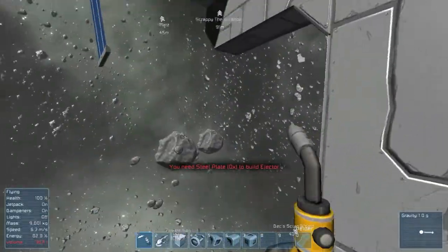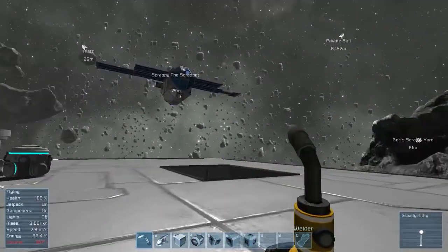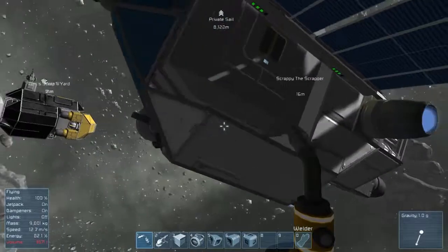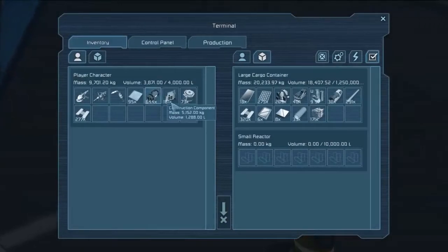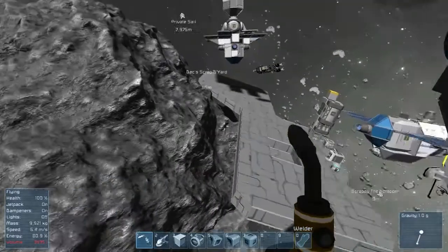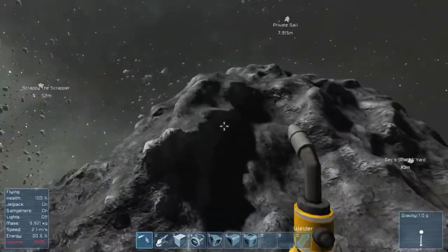Let's go grab, while I'm thinking about it, steel plates and displays — I think it was displays. We got steel plates. Scrappy private sale mats.